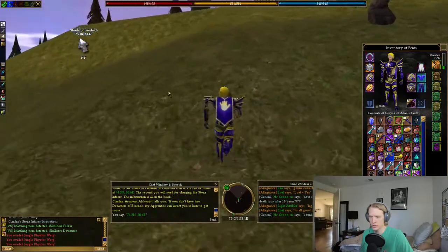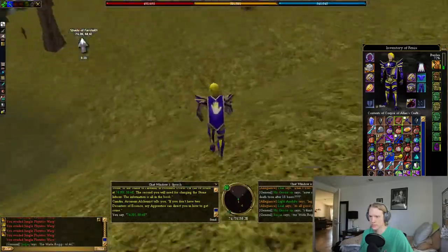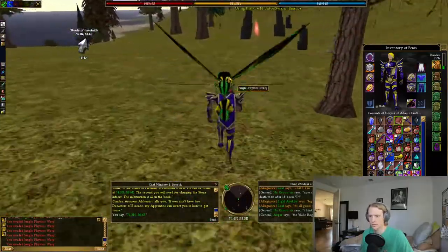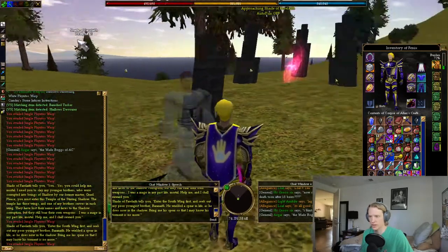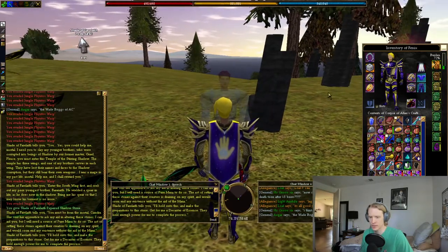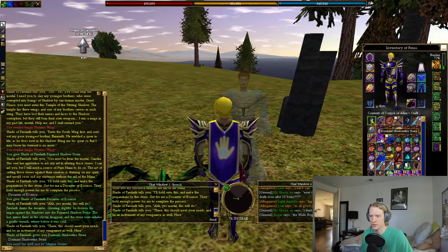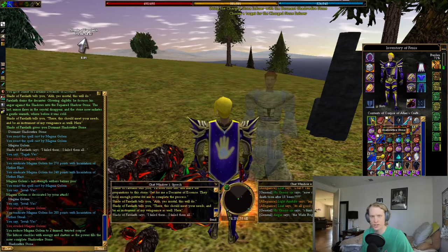I'm not actually running towards it, I'm just running along the beach. So we're going to talk to the Shade of Farleith. You hand him the Stone and then you hand him the Decanter of Essence. After you hand him the Decanter, he'll hand you back a Dormant Shadow Fire Stone. Then you use the Charged Stone Infuser on the Dormant Stone and you get a Shadow Fire Stone.